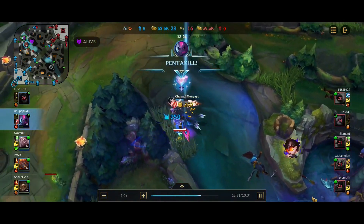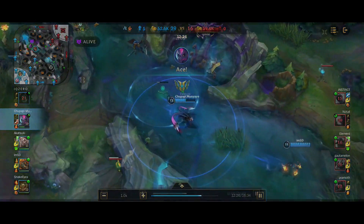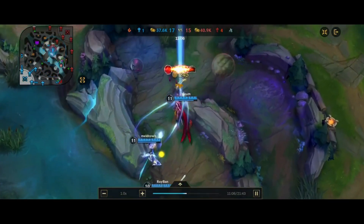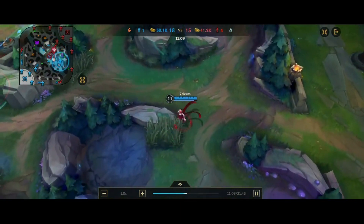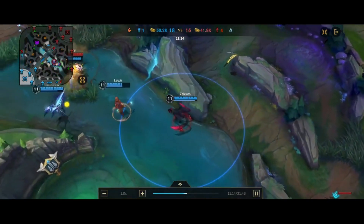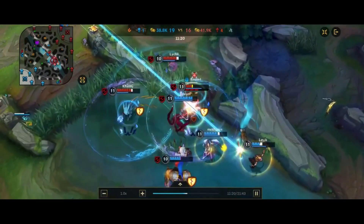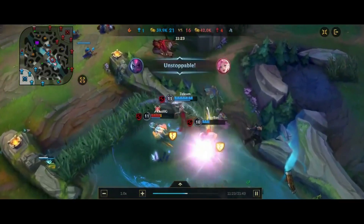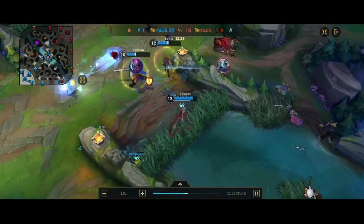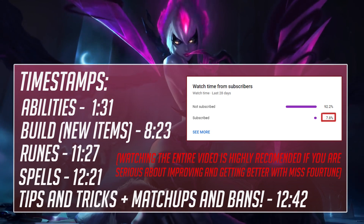I'm going to be going over everything you need to know to master this champion: her abilities, combos, build, runes, and spells. I'll also be going over situational items, as well as some items that may have changed over the course of Evelynn — the build section is really important. Then I'm going into her runes and spells, and tips and tricks including jungle pathing, how to secure objectives, how to make your roam more effective, and how to control vision.